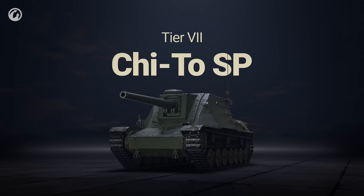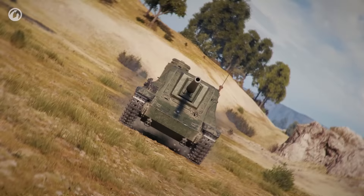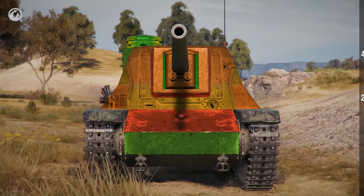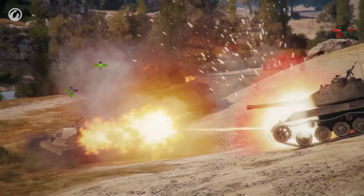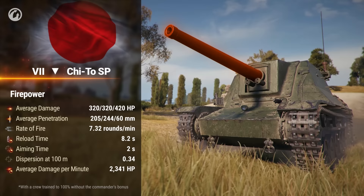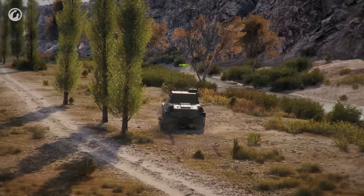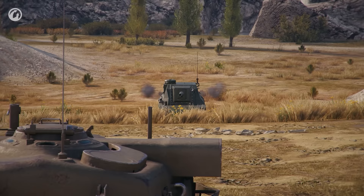Tier VII is occupied by the Chi-Tou SP. Finally, here's where we get a vehicle with some armor, but only in the frontal projection. This TD has mediocre speed and excellent maneuverability. Its main task on the battlefield is heavy tank support. This is where the 105-millimeter gun comes in. Thanks to its high penetration values, you won't need to aim too closely at other Tier VII vehicles' weak spots.